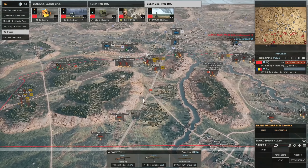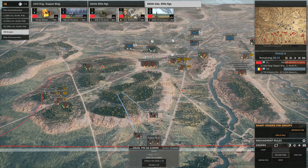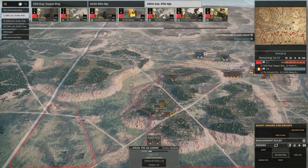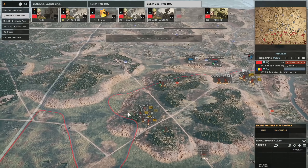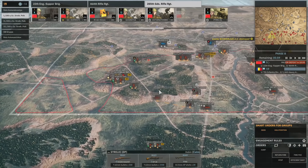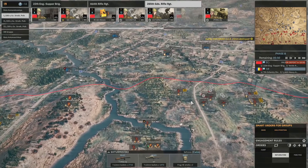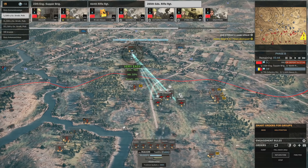That one took a direct hit - nothing I can do about that. I still haven't captured another flag on this attack and it's taking a little bit longer than I'd like. That one got a direct hit as well. The Hotchkiss must be down here then. Let's have a couple keep pushing up. All the Maxims there - looks like they might get the job done.